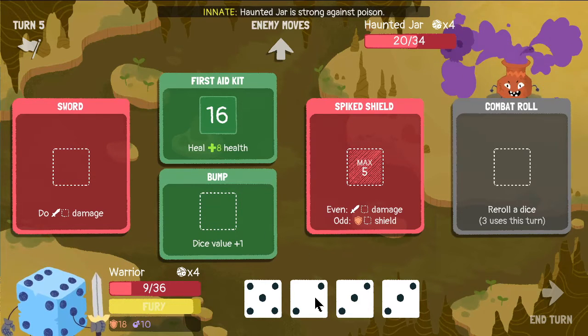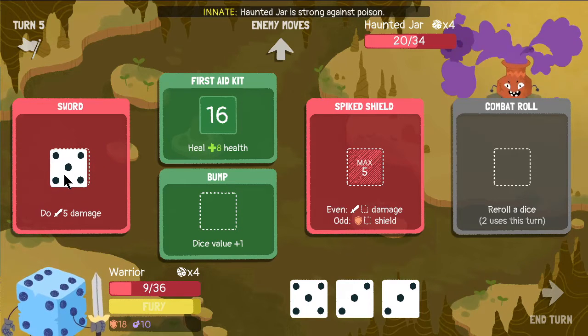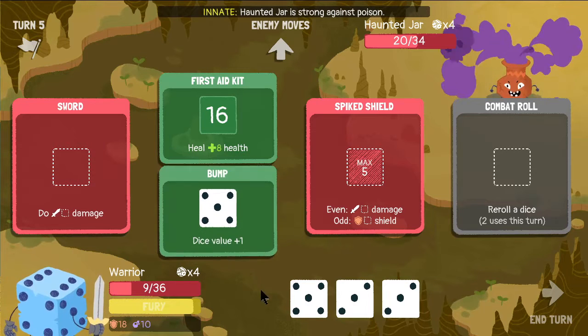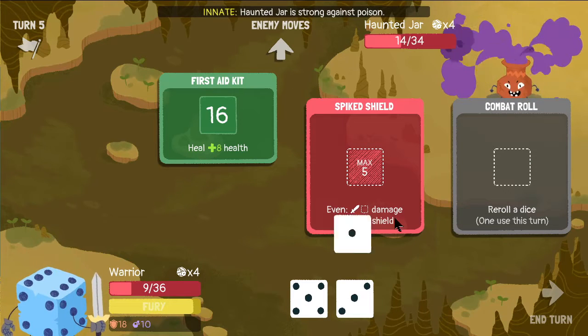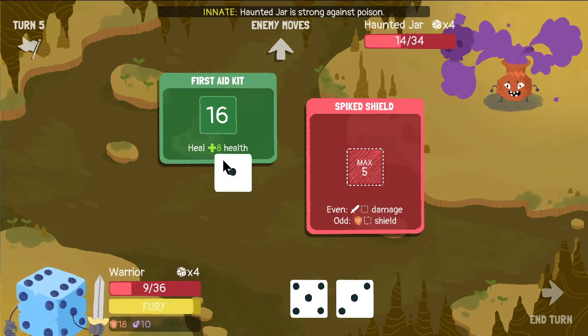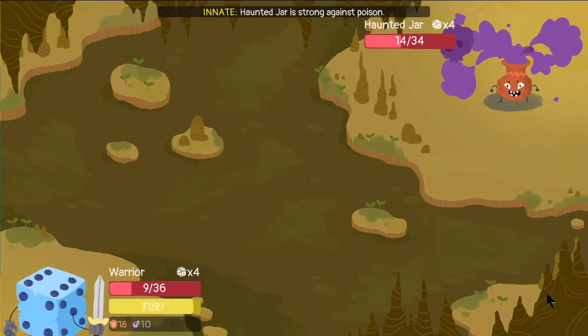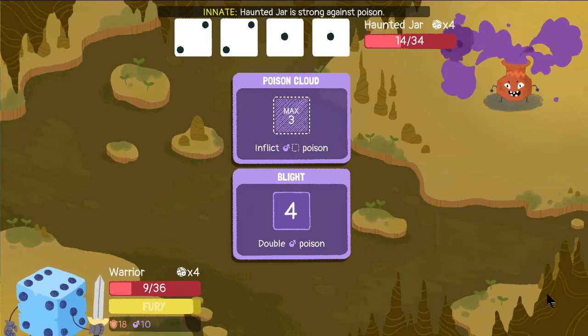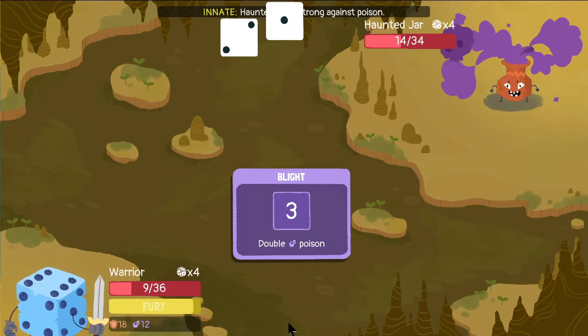Seeing as we have 20 HP, we have absolutely no chance of defeating it. I can heal for another eight — not that it helps much right now, because we're definitely done. We are done-zo. Let's try and roll this slightly better. Now you're just taunting me — you're like, you made a stupid mistake, and I'm going to die from poison. It doesn't matter what happens at this point. Battle's over.